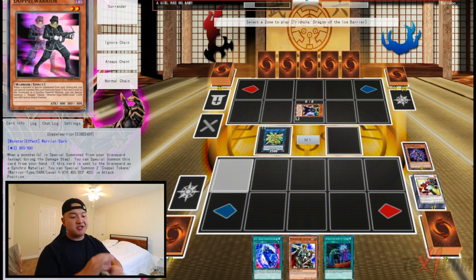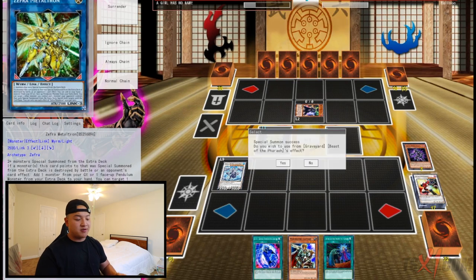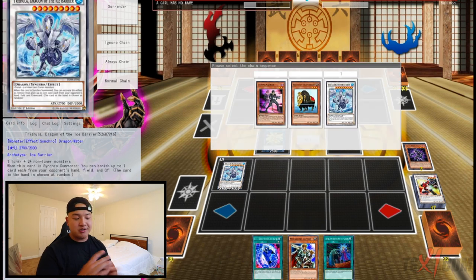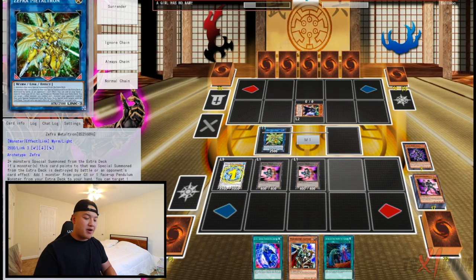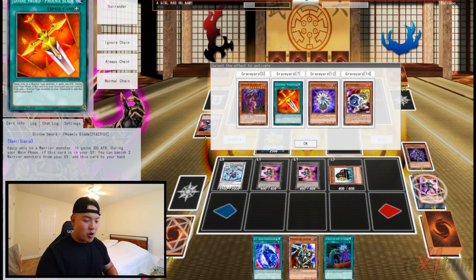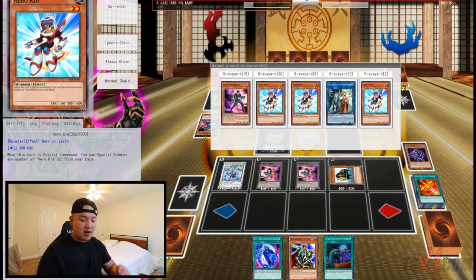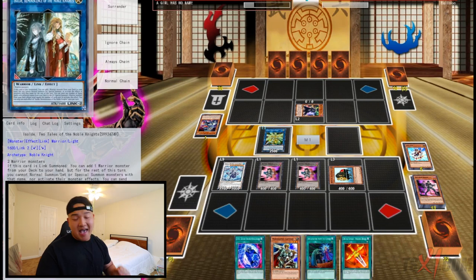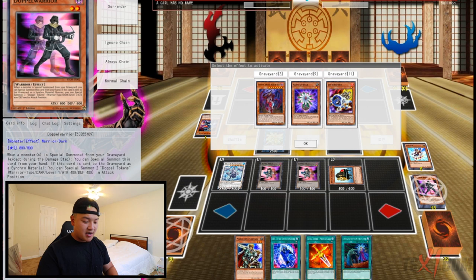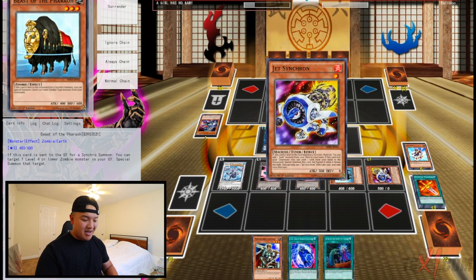We synchro summon our first Trishula. This is the first card out of your opponent's hand. We activate Doppel Warrior's effect, Beast of the Pharaoh's effect, and Trishula's effect — Trishula as chain link one, the rest as chain links two and three. We special summon Beast of the Pharaoh. Trishula takes a card out of your opponent's hand. We activate Divine Sword Phoenix Blade's ability — banish self, banish two warrior monsters in the graveyard, add itself back to hand. Then we activate Jetsynchron's ability, discarding Divine Sword Phoenix Blade to special summon Jetsynchron from the graveyard.